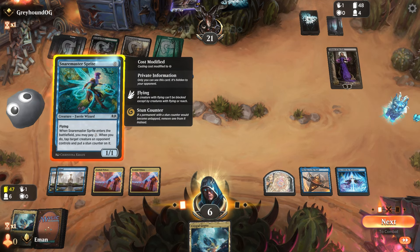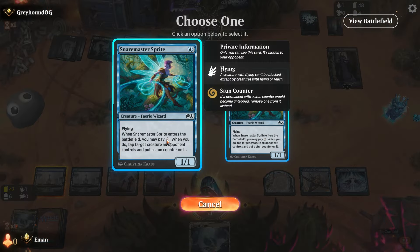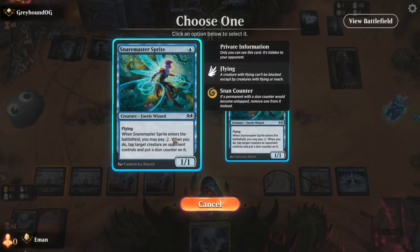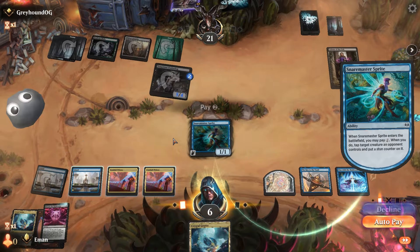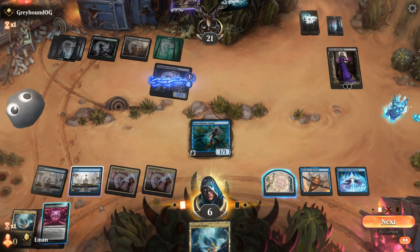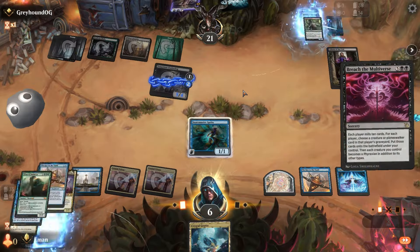It does let us tap down... Oh, this is the kicker version? Cast One with the Multiverse — oh, I see. We'll just cast it regular. Autopay the two. Tap this down. Okay, here we go — now we can Breach the Multiverse!